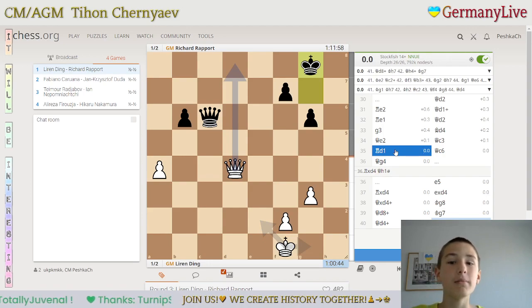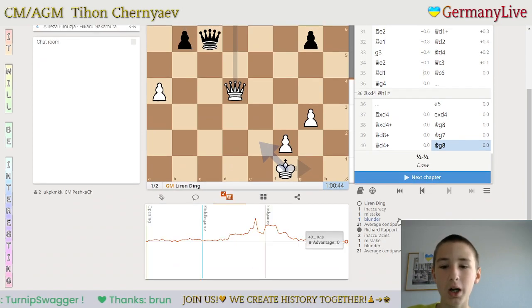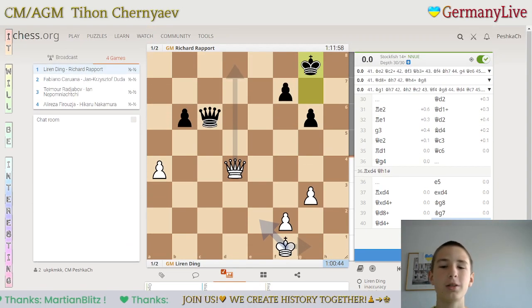So what can we say — it wasn't a draw by agreement, but the game was super interesting. One inaccuracy, one mistake, one blunder for Ding, and two inaccuracies, one mistake, one blunder for Richard. But just one mistake and one blunder, and Ding went from plus 4 — a completely won position — to a draw.